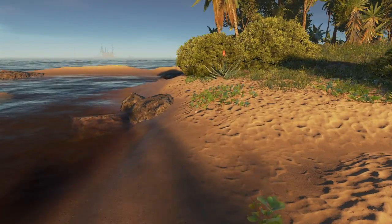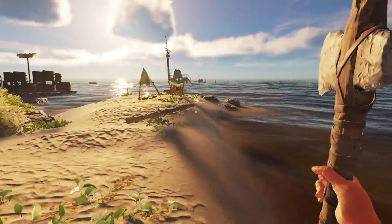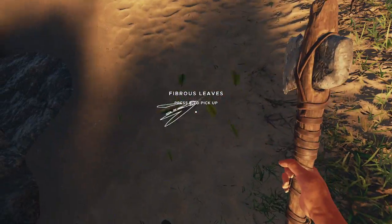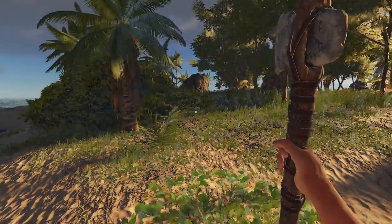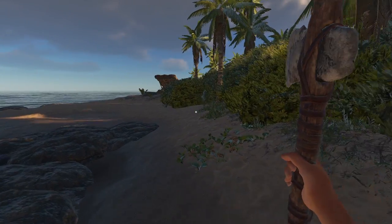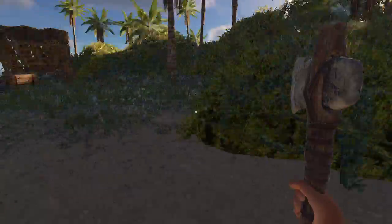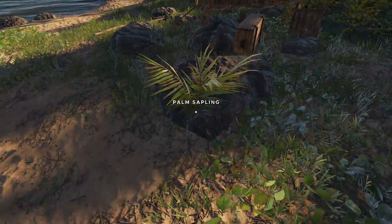We'll see what happens when we get back. I found something that I've never come across before — a structure. I want to take a look during the daylight, before we head over to that ship over there. It was over on this side of the island. I couldn't see much at night, but it looked like a lean-to. Yeah, there's the peak. There are apparently a bunch of different kinds of prefabricated structures, randomly placed on islands whenever you start your world with each world seed. I haven't come across any yet — this is the first one.